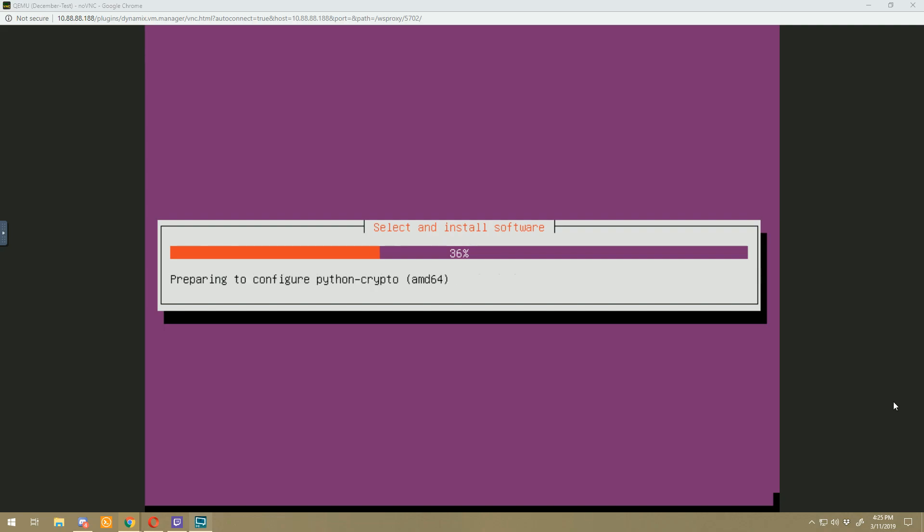Most of the power of whatever machine you're putting this on can be dedicated to running the server instead of using some resources for the graphics of the machine itself. Now since it doesn't have a graphical interface, all the configuration is done in command line, so it can be a little more difficult if you are not used to working with Linux. We're going to be using a tool called WinSCP — you can also use FileZilla or anything that supports SCP.